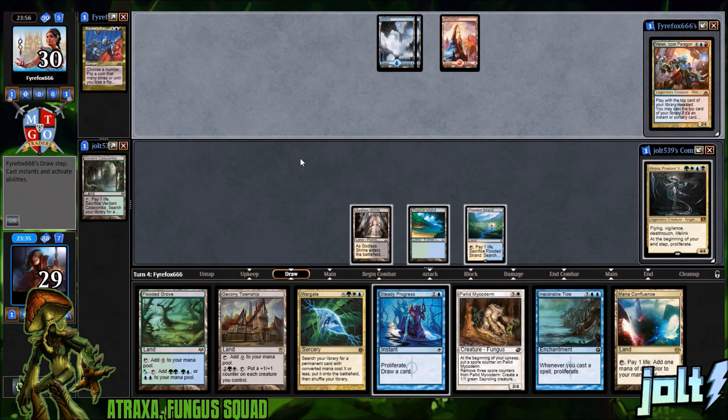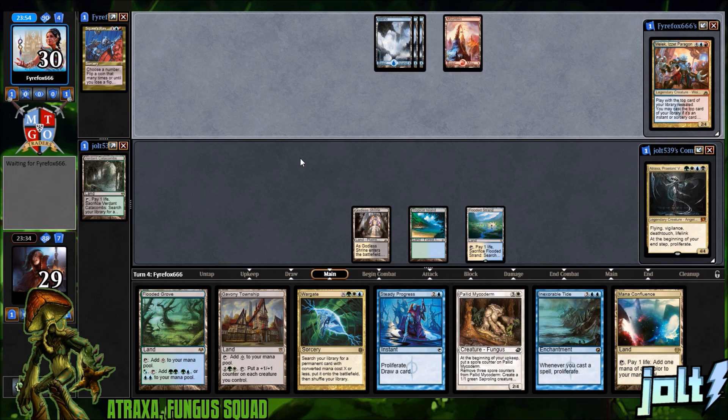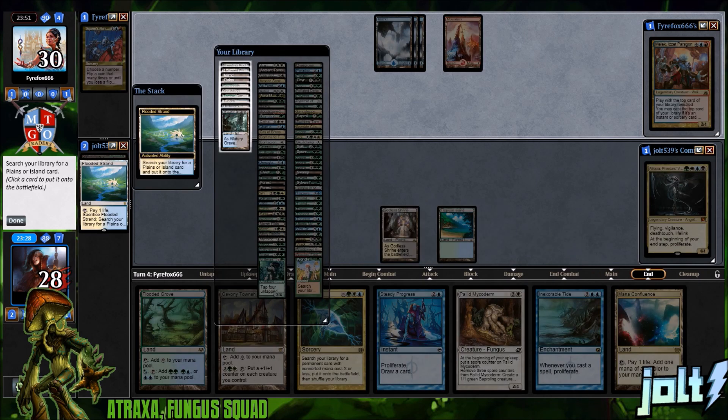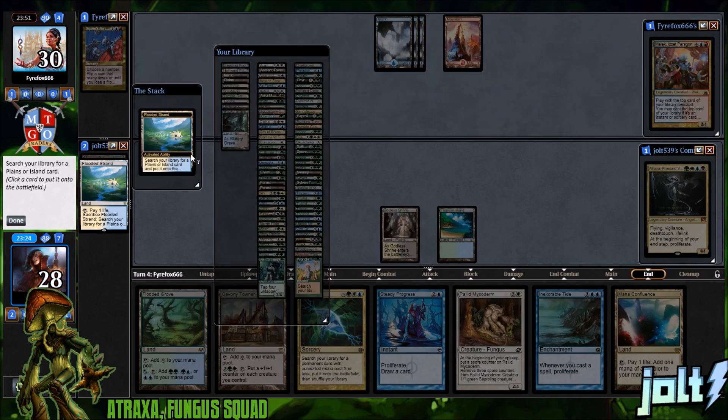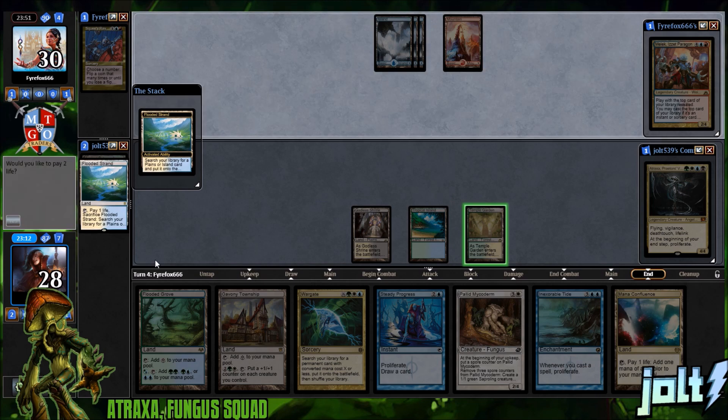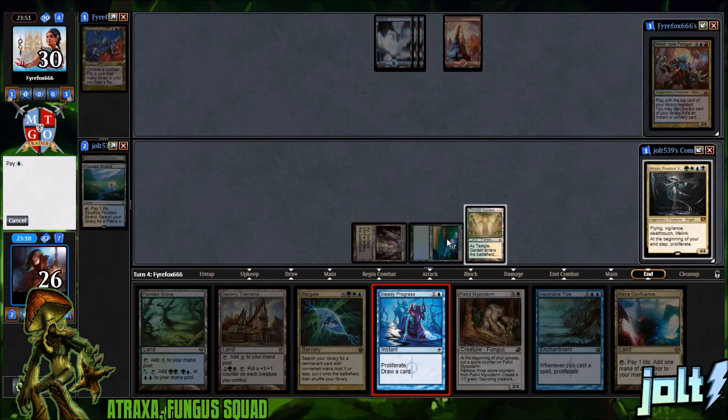One of the things that really helps get the Atraxa game plan going is Paradox Haze — it allows us to get an extra upkeep, which works perfectly with our spore creatures on the battlefield. Let's go and crack the Flooded Strand. We have black-white and black-green. We're okay on mana, so probably if we grab another green source — let's grab the Temple Garden and go for Steady Progress to draw an extra card.